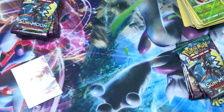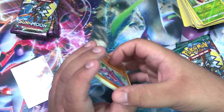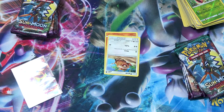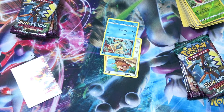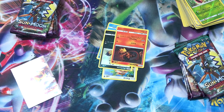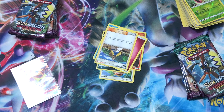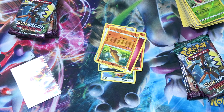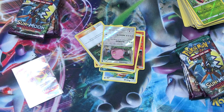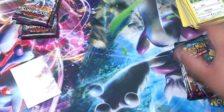One two three four, one two. Let's show what we got: a Gligar, a Patch Rat, a Snorunt, a Murkrow, a Salandit, a Fairy Energy, an Alola, a Sudowoodo, a Mallow trainer, reverse is a Chansey, and our rare is a Swellow.